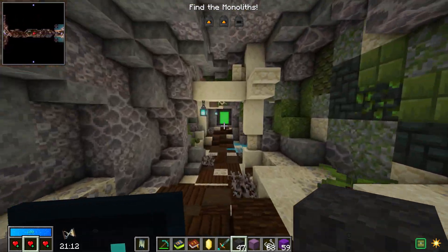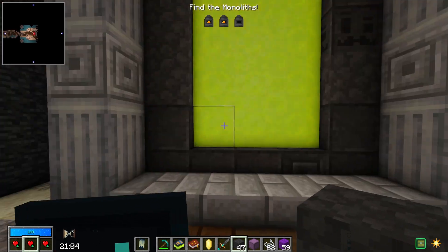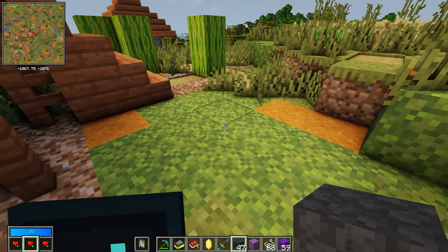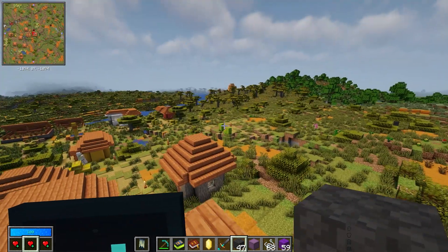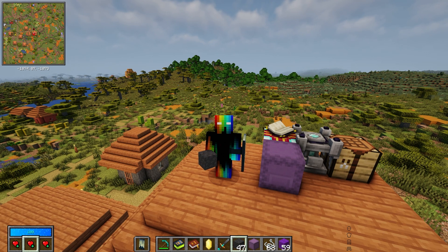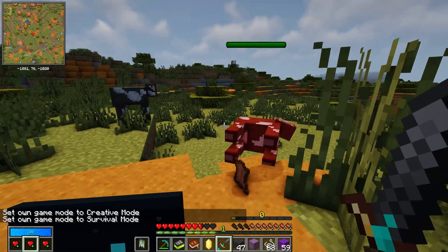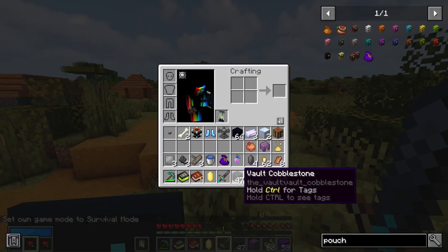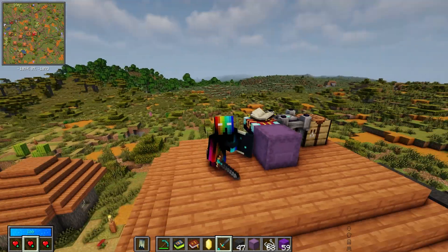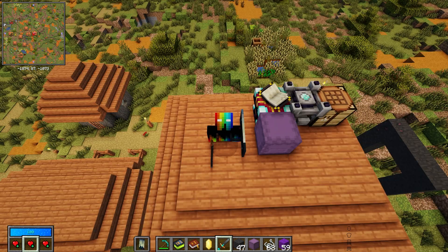To exit the vault, go back to the entrance — even if you complete the objective, this is how you leave. Don't get lost and make sure you can find your way back. If you complete the vault, shift right-click the reward chest to get your goodies. If you die in the vault, you'll respawn at your last bed and still have all the items you looted — you just won't gain any vault XP. Also, vault gear does not take durability damage in the overworld, so you can freely use it outside the vault without worrying about wearing it down.